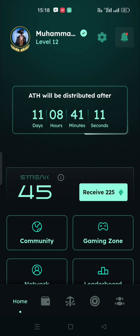Therefore, the Athene network is the only network which does not need halving or mining speed reduction, because it is automatically done with the increase in miners and their activeness.